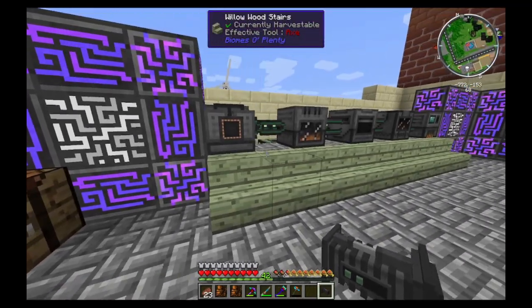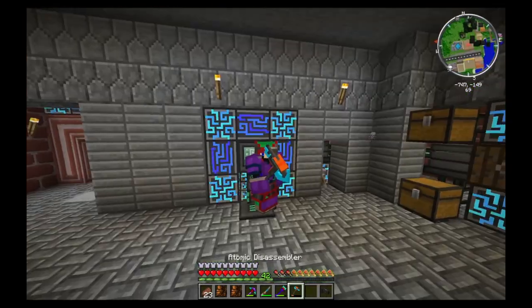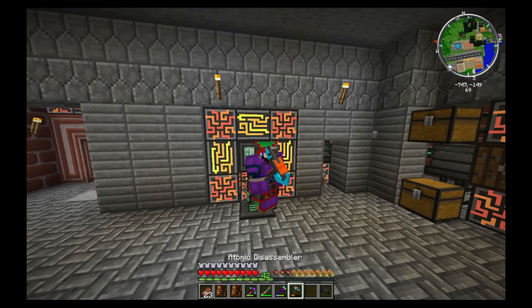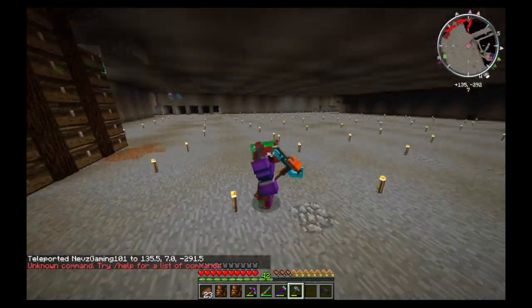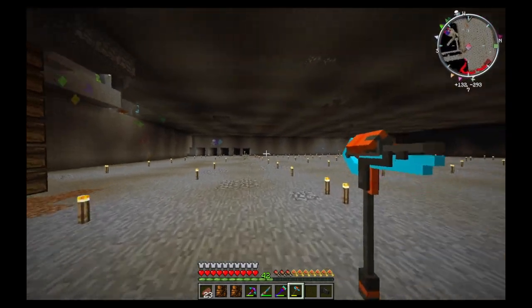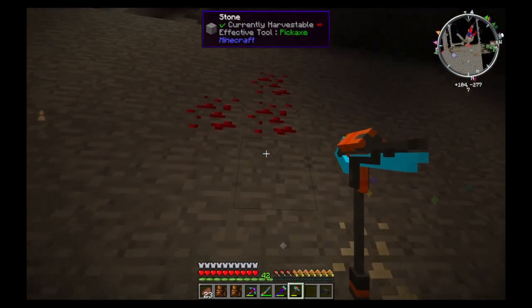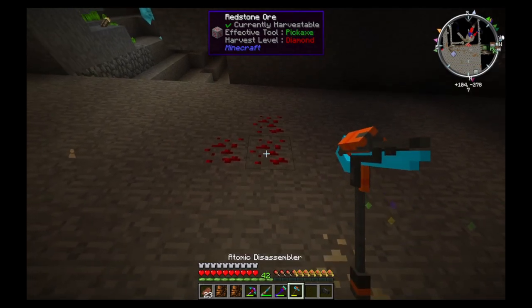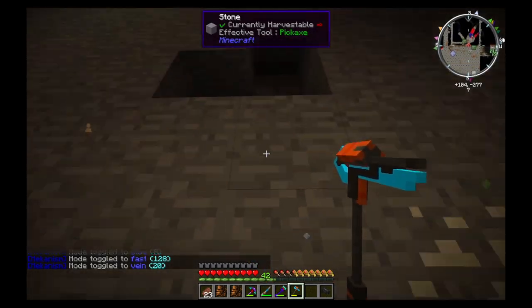Finally creating the Atomic Dissembler - absolutely majestic thing, it can do many wonders, but we've got to charge it. Charging it on our charge pad, currently half full. Let's head over to our mine. This atomic dissembler has some very interesting characteristics. We've got some redstone ore here. If we shift and right click, you can see it's got slow mode. Right click again - it's got fast mode. We can mine just the veins, where it mines the whole vein it's attached to.